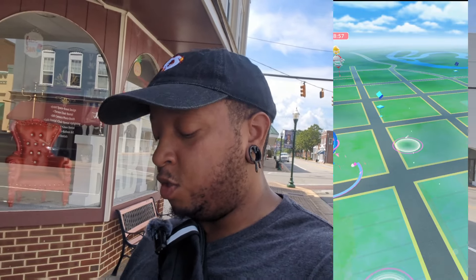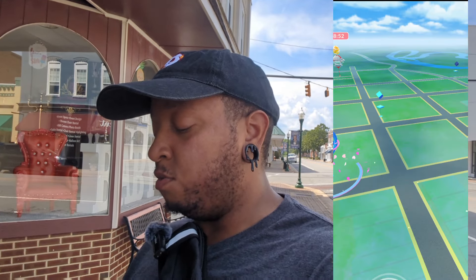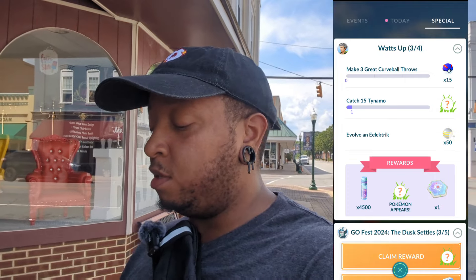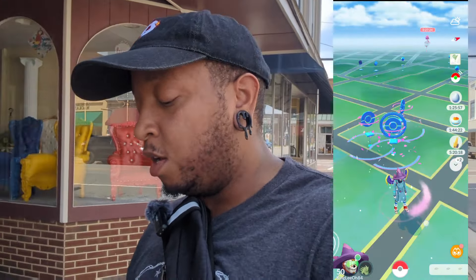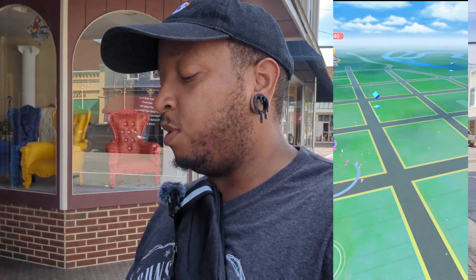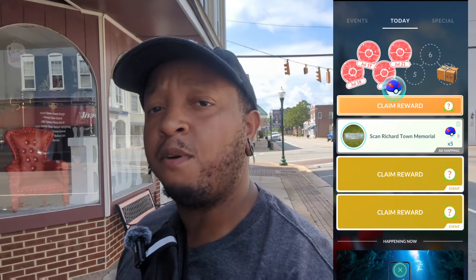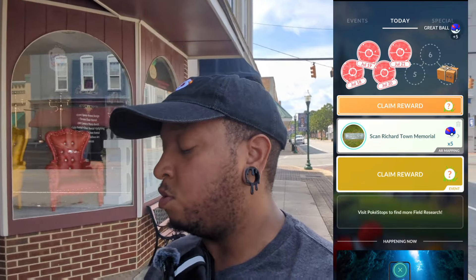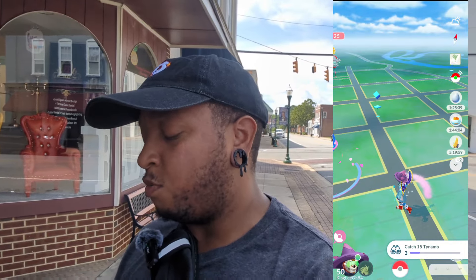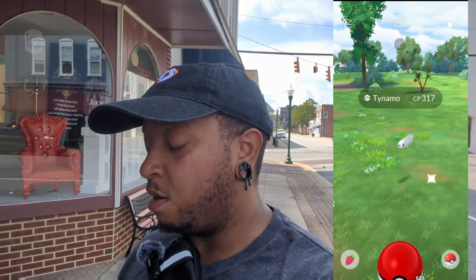No shiny on any of those. We'll get them all caught in a second. The professor now wants us to make three great curveball throws — which is easy — catch 15 more Tynamo, and evolve an Electross. Let's see if we can claim any of these rewards. Wait, are we still getting the event field research checks on Community Day? Yes, there it is — Tynamo at 317 CP, not shiny.